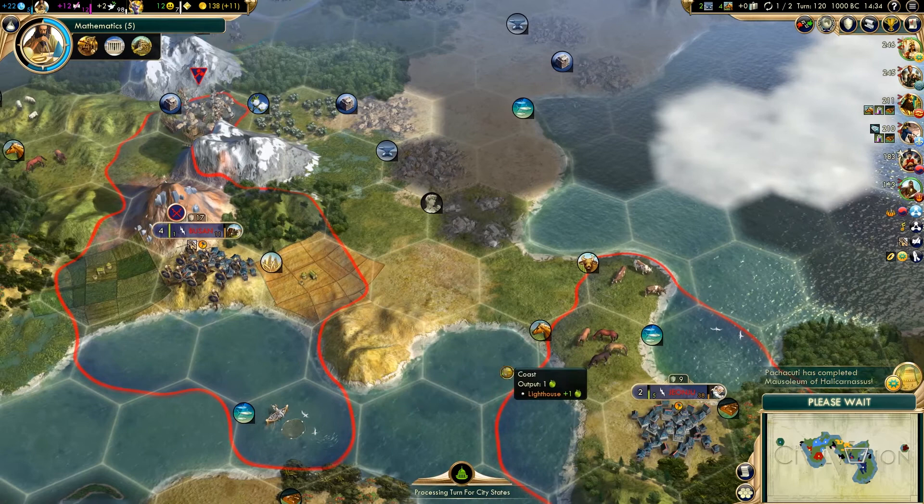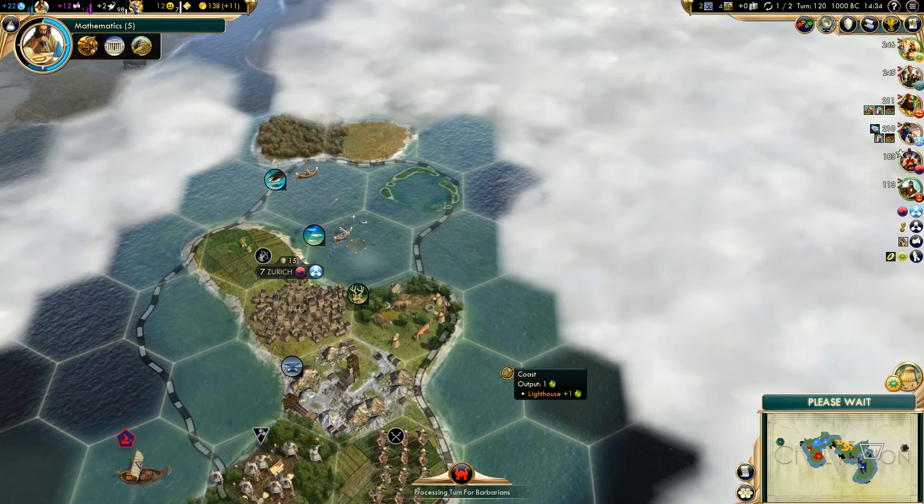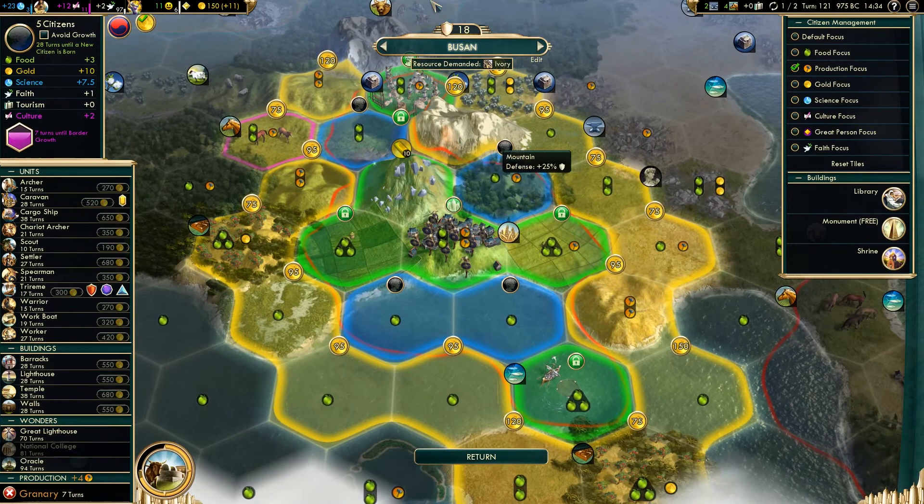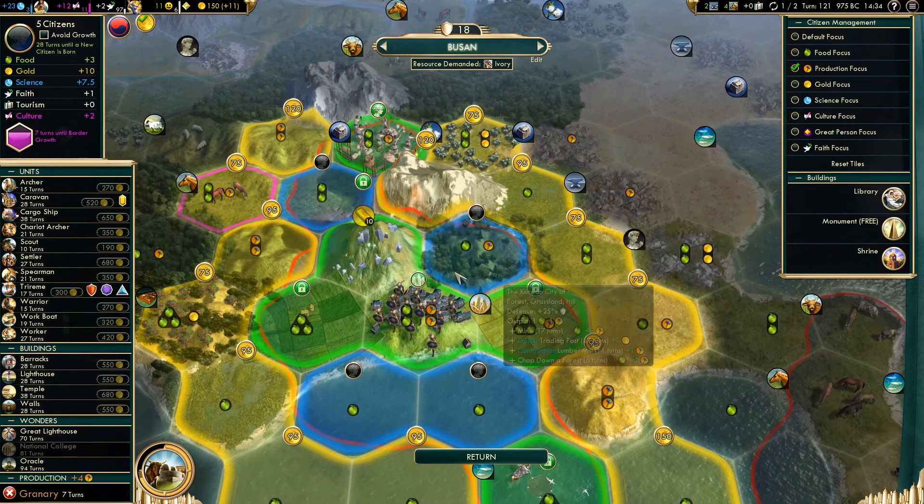Pachacuti is actually building a fair few wonders - it might be worth going to try and take his capital at some point, but we certainly won't be doing that straight away. Busan has grown, which we were expecting. I apologize to anybody for completely butchering the names of these cities - I'm terrible with non-English place names, and even some English place names.